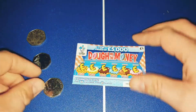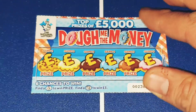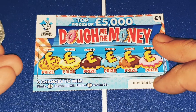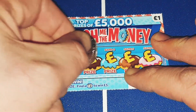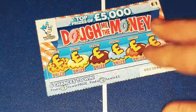Alright, let's get cracking. I'm going to zoom in so you can see what I'm doing. Looking for a win. Clover, pound sign, piggy, cash, coin and some gold. Nothing on number 1.